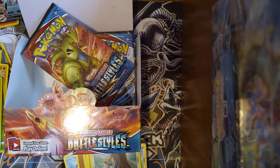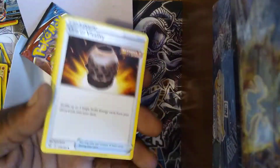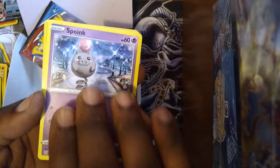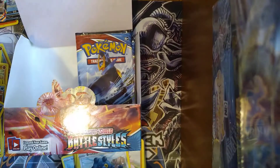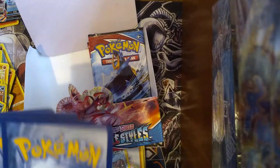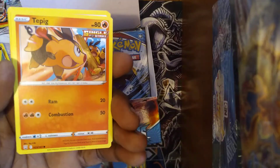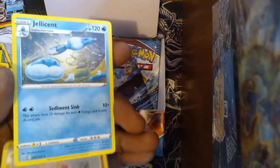Looks like we're in the home stretch — we got the last quarter of the box I believe. Fire energy, Vitality Girder, Snom, Volcarona, Houndour, Sneasel, Gligar, Snorunt, Bronzor, Single Strike energy reverse, and a Galarian Slowbro. We got nine packs left to go. Online TCG code. Psychic energy, Psychic energy, Golisopod, Mustard, Morpeko, Cacnea, Ponyta, Timbur, Tepig, Glameow, Kandelure reverse, and Jellicent.